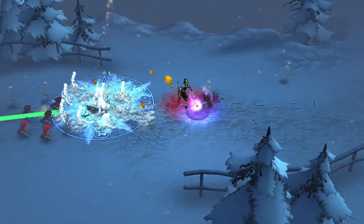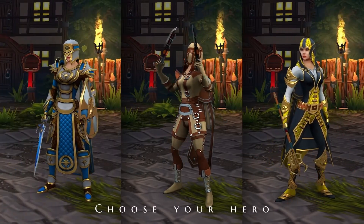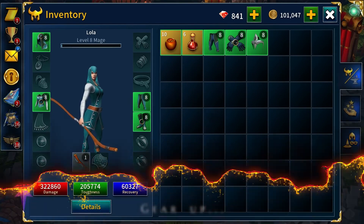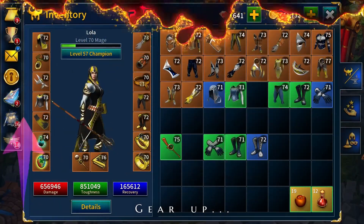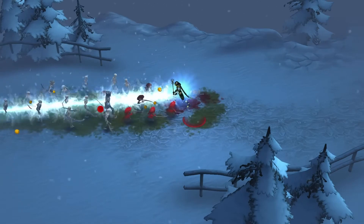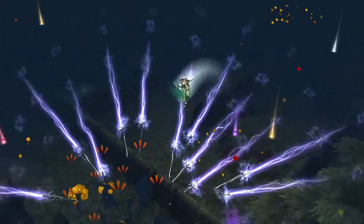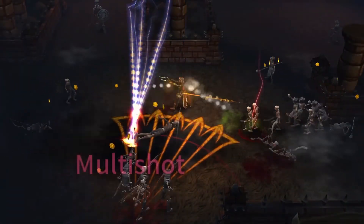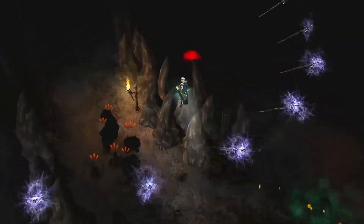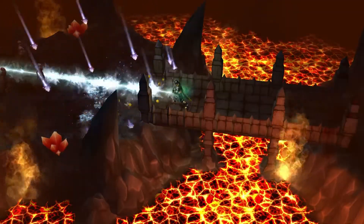Before we start playing, we are asked to create a character by choosing his gender and one of three classes: mage, warrior, and bandit. I played mainly as a warrior, but also tried out a mage. In total, we have two slots available for characters, and three more can be opened for rubies. The plot campaign consists of passing through relatively small level locations, accompanied by small quests in which the plot itself is narrated. Each location can be replayed if you want to level up more.